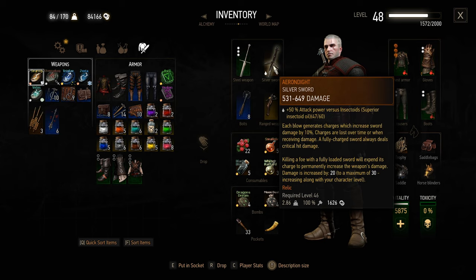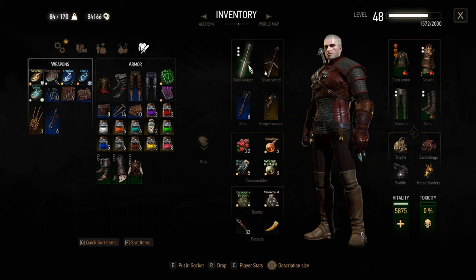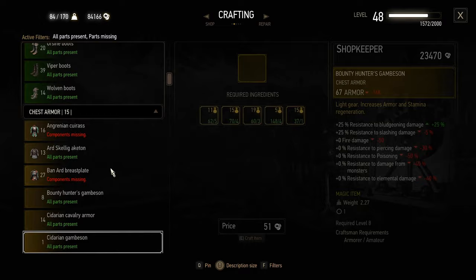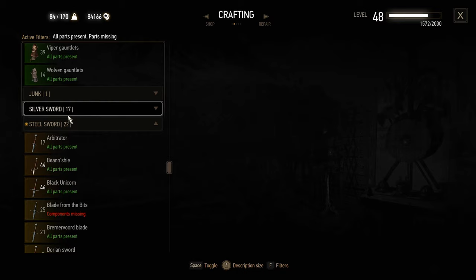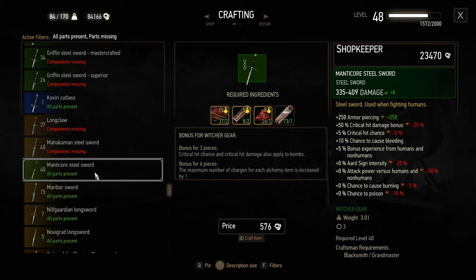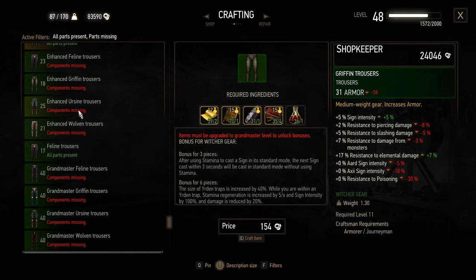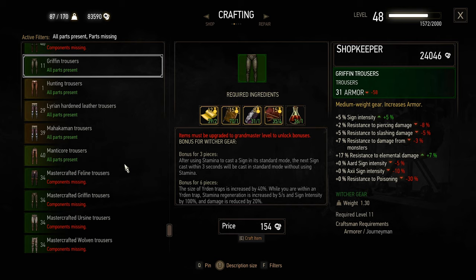It's a silver sword, and the damage increase can actually go up to a maximum of 30 now. This is something I probably want to keep, especially because this is level 46 — which is a lot higher than the 40 that we're given here. So I guess we're not gonna make a Manticore silver sword, but a steel sword. No silver swords, steel swords — Manticore. But if I don't have all the pieces, then I don't get the bonus. I would like to get the six-piece bonus if I can, especially because the three-piece bonus is not really one that I'm looking for.